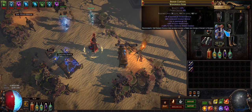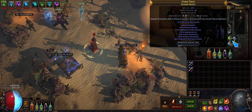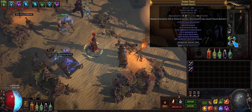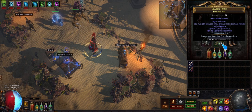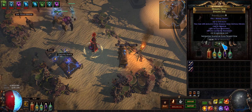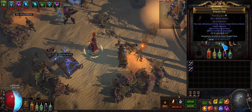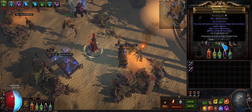On the boots I picked up the enchant for damage penetration if you haven't killed recently, which is helpful for high HP bosses. Otherwise it's dex, life, res, and move speed — pretty standard. The belt has the reduced extra damage from crit strikes mod, which I hit with a Warlord's Exalted Orb, along with strength, armor, res, and life.